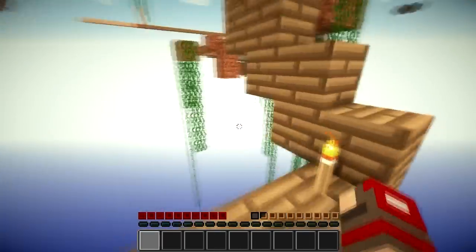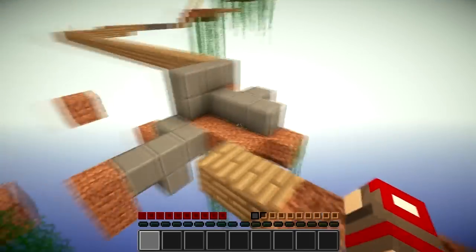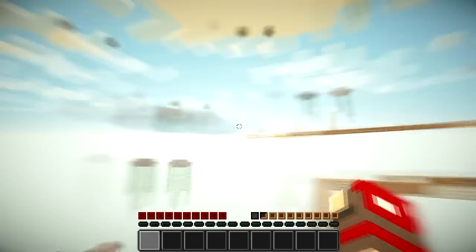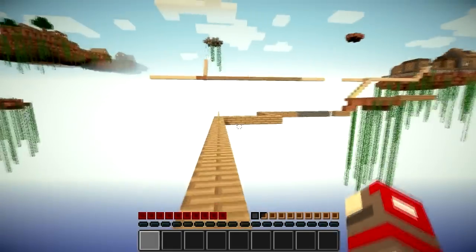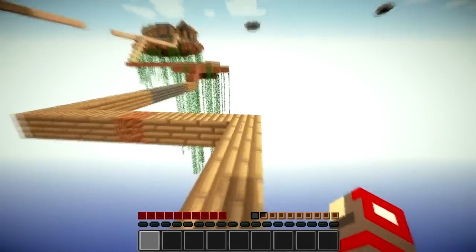So this is part 16, I think. Using the same texture pack as I used last time, the enhancer pack. The link to download it is in the description, as well as the map itself. Very cool map, by the way, as I always say — I think. I may have missed it out one or two times.